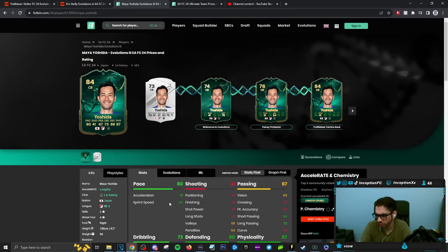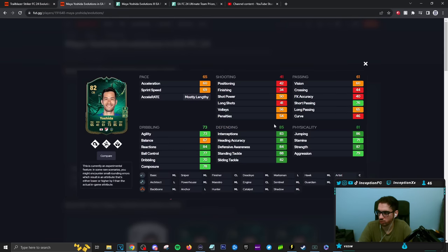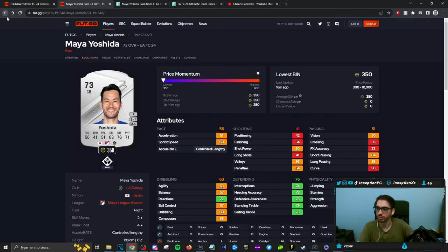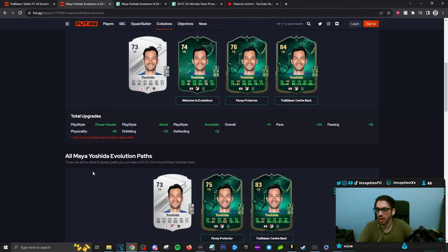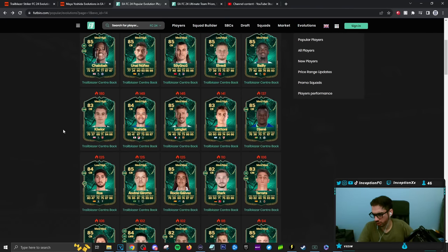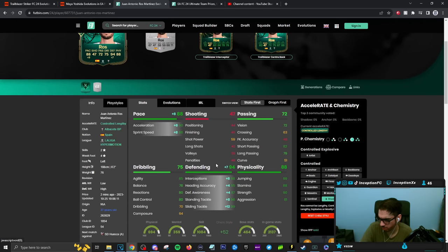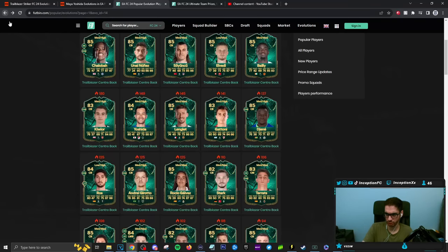Yoshida is 80 pace with lower acceleration — MLS links type of player. Then we have this Ross guy — shadow chemistry style, controlled lengthy player — another decent meta option. He has intercept plus on this card, 90 acceleration, 86 for sprint speed. No anticipate, no bruiser — but big play styles for defenders are really important. Even block would be good. This one's not a horrible selection — play styles include slide tackle, power header, aerial, and acrobatic on a shadow. For people working with Bundesliga links, that could work.